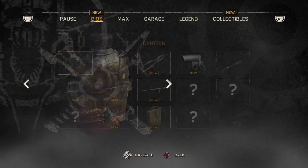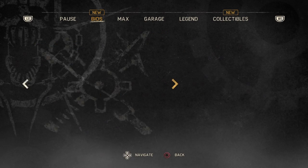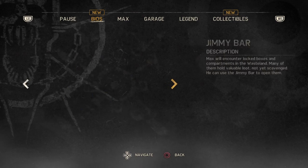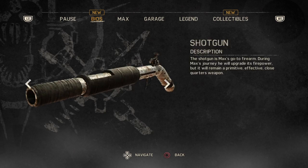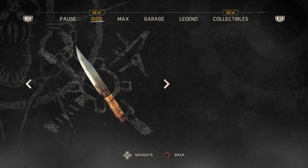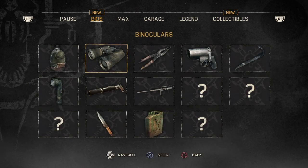All right, here's the bios. We got - canteen, binoculars, pliers, flyer gun, jimmy bar, flashlight, shotgun - which looks weird, it looks like a pipe shotgun - harpoon, shiv, fuel can. That's it.